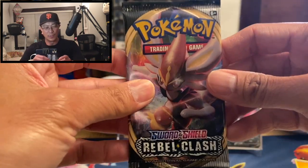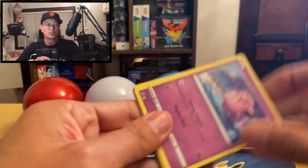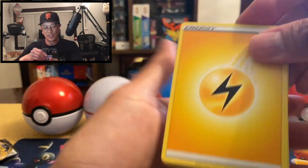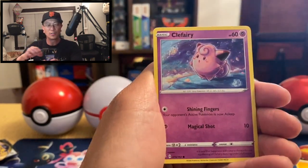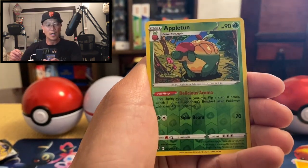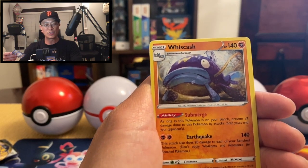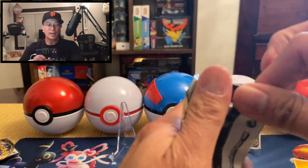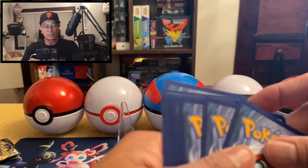I had so much fun yesterday that I ordered another booster box, which will be opened on a future video — stay tuned! Hopefully we pull more amazing cards. I am just loving Rebel Clash right now. Lombre, Hawlucha, Clefairy, Voltorb, Growlithe, Snover, Appleton reverse hollow — and a Whiscash non-hollow rare. Okay, next pack. So 18 packs yesterday and another 18 today — 36 packs total in this booster box.